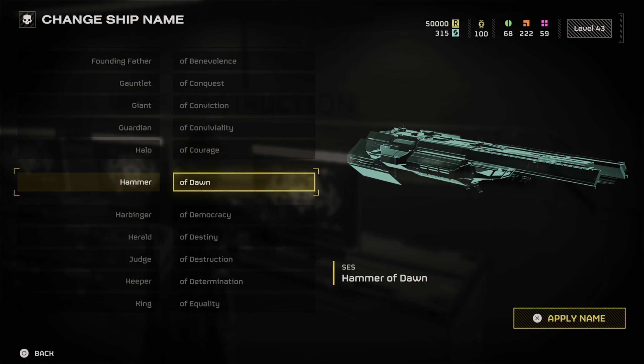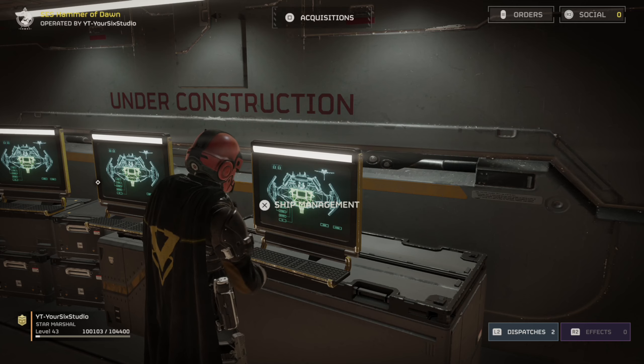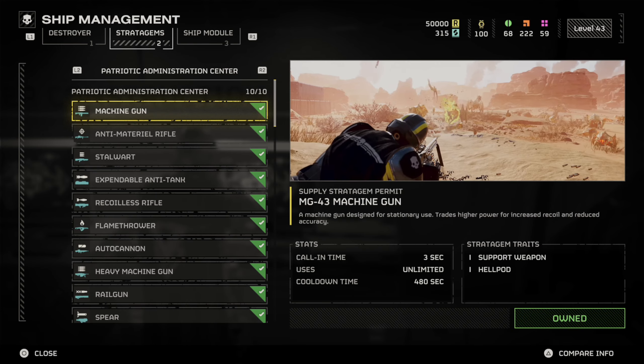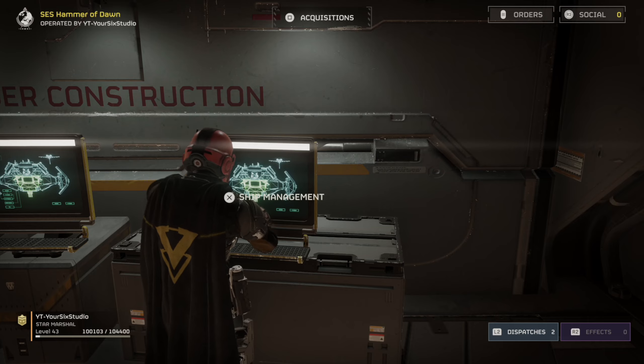Mine is the Hammer of Dawn, and then the name should take effect — you can see it says 'Destroyer SS Hammer of Dawn.' You can change it at any point in time by going over to the ship management area where you can also see your modules and stratagems.